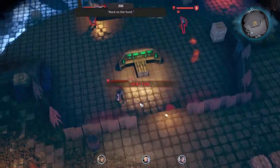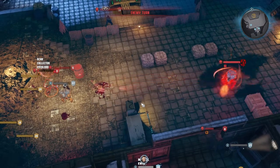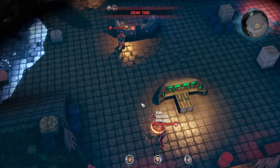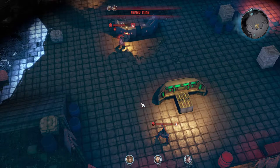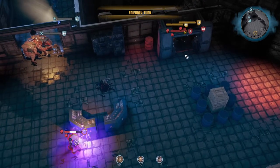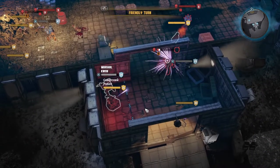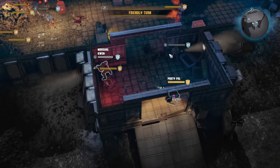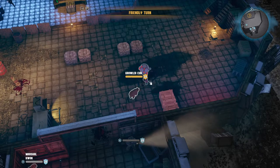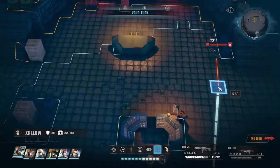Let's move all the way into the corner. Hawk is going to take some beatings here. Let's see how this goes. He's blinded at least. He's dead — nice. He's dead — nice, nice. And he's dead — nice. Alright. This was a good turn.